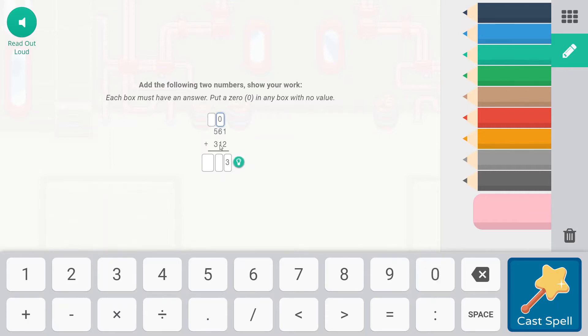60 plus 10 is going to be 70, so we'll put our seven there for the tens place. We are not carrying anything into the hundreds place and 500 plus 300 is going to be 800. So 873 is our answer.